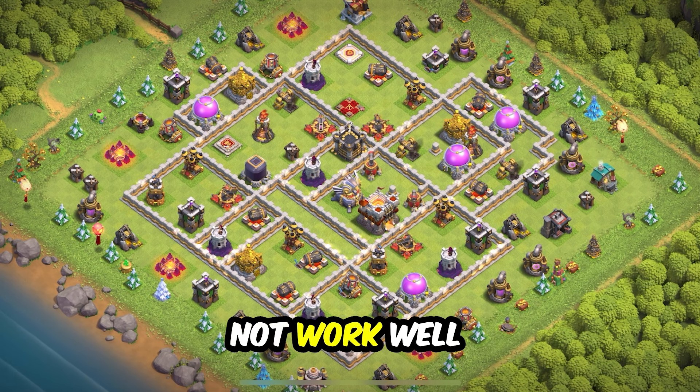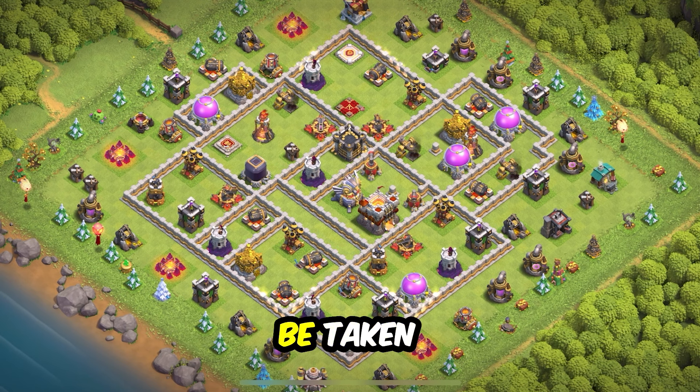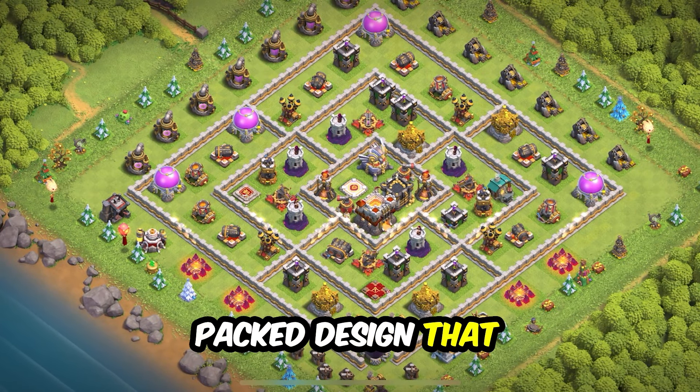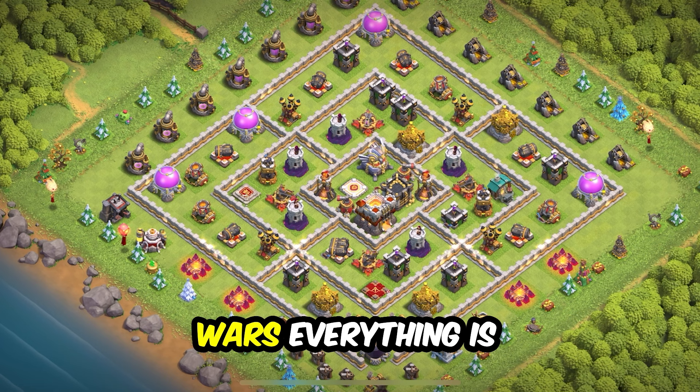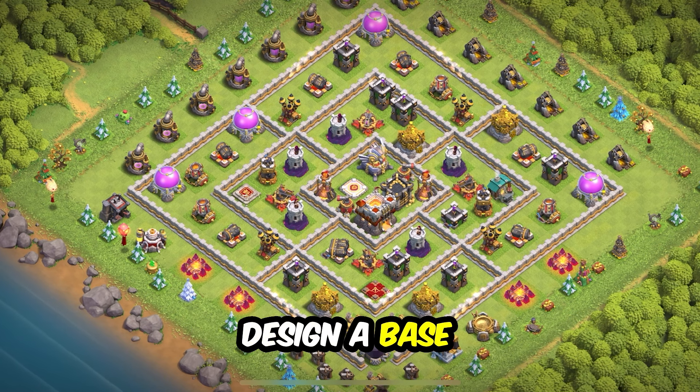Base 16: this design is a bit tricky. It will be a good war and trophy pushing base, maybe clan war league, but will not work well as a farming base because the storages are close to the edge and can easily be taken.